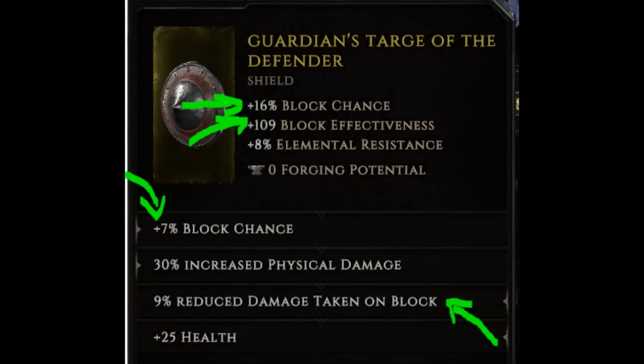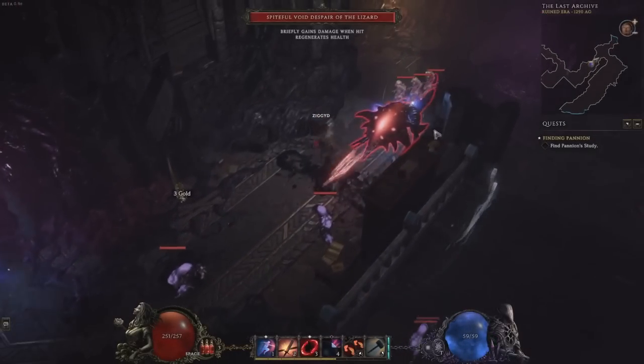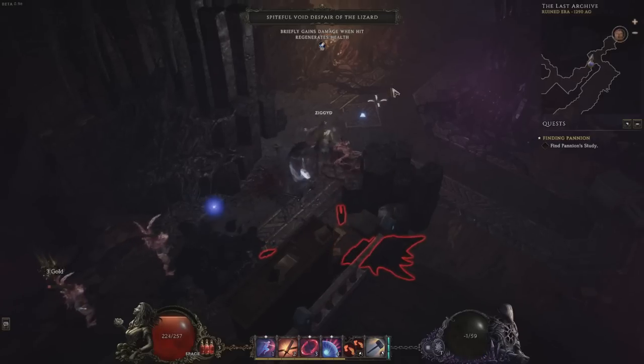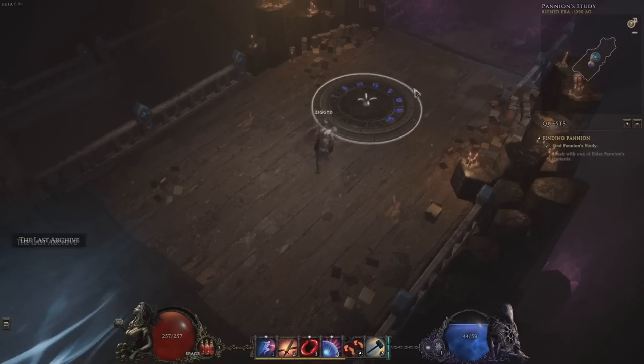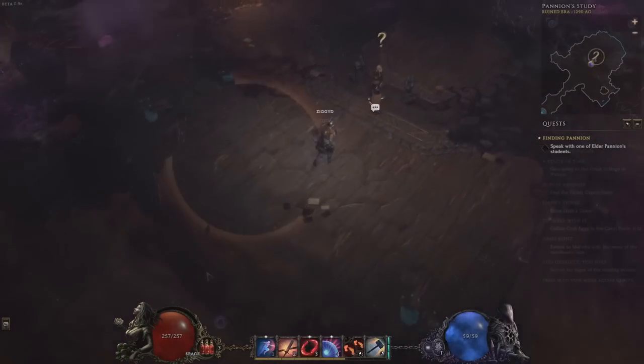Next up we have block, which is obtained mainly from shields, but some other items and passives can grant or improve it. Shields overall are very powerful defensive items in this game. You can scale block chance and the amount of damage blocked — block effectiveness. There are some really nice other stats you can get with block, such as percent less damage taken on block and health gained on block. If you can use a shield in your build it can be a very nice defensive increase. Finally we have dodge, which is a chance to completely avoid hits — it can be stacked by anyone but rogue has the most support for it. Dodge is properly random in Last Epoch and not deterministic, so it does exactly what you'd expect from the stat. It is powerful but unreliable, and most builds will not bother with it.